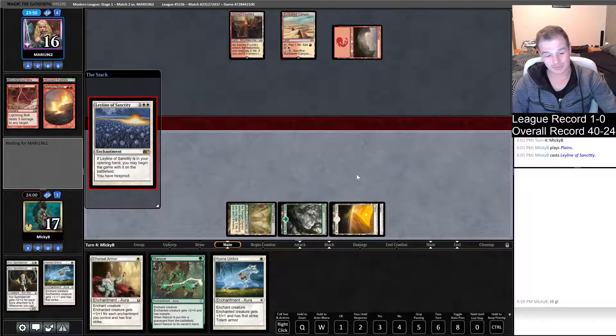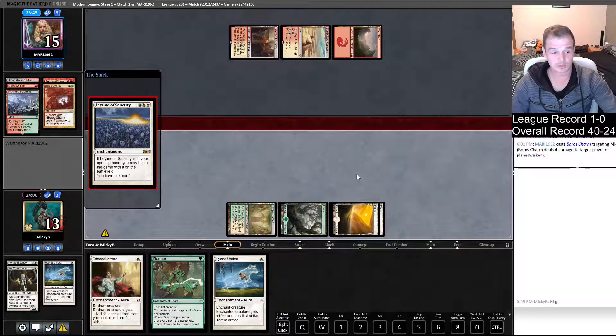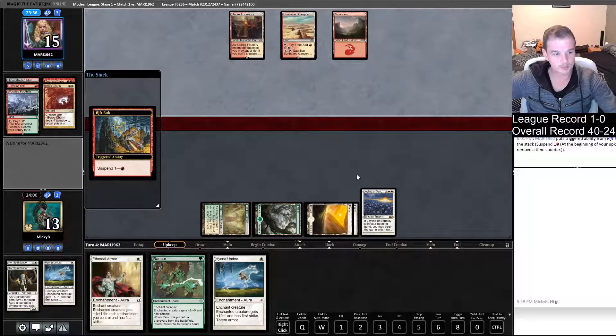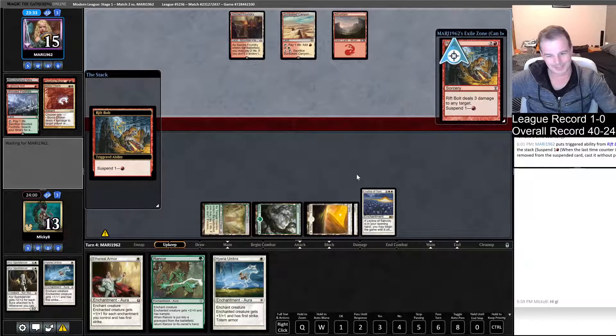They're going to have to find a creature, and then we can have a real game from that point. They might have some burn spell for our face — Boros Charm. There you go. So now we can only take creature damage pre-board. This is going to their face and we are winning the race right now.